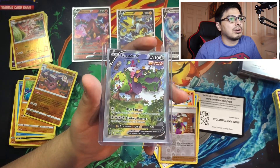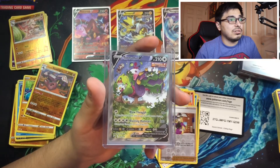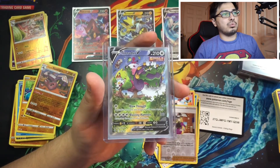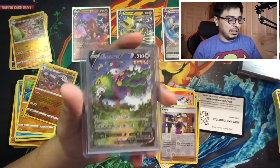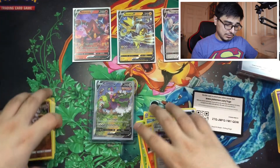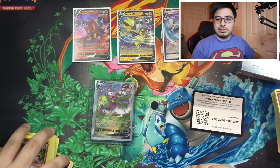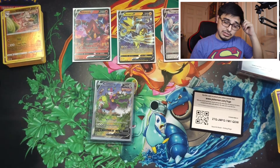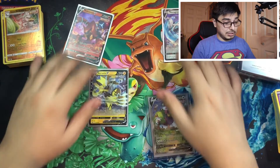Tornadus V is worth around $35 to $42 — but it's an awesome card regardless. So even though we opened an ETB, single packs have been winning over the ETBs today. That's saying a lot — maybe I need to buy more single packs. Most of the good cards came from the single packs, which is how depressing it can be for ETBs.